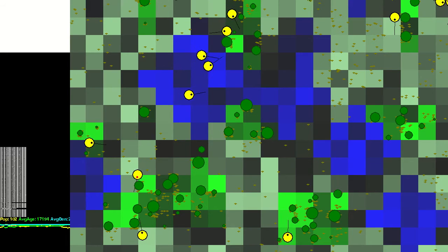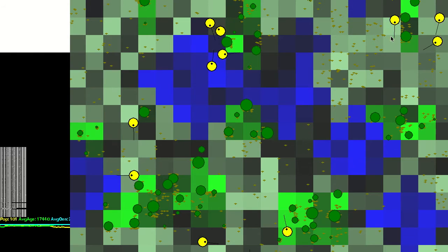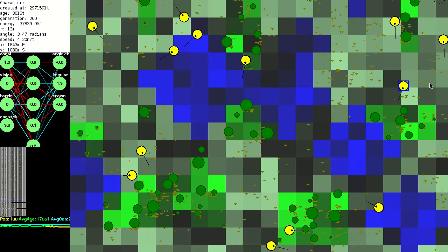I also changed the eye colour to red to more easily see what's going on. I used the existing collision detection optimisation of only checking objects on the tiles immediately surrounding the creatures, which is why I haven't implemented seeing fellow creatures at this point.